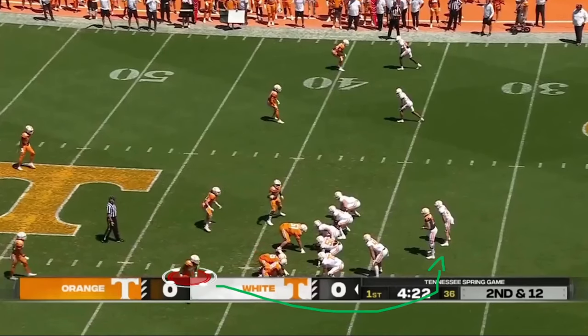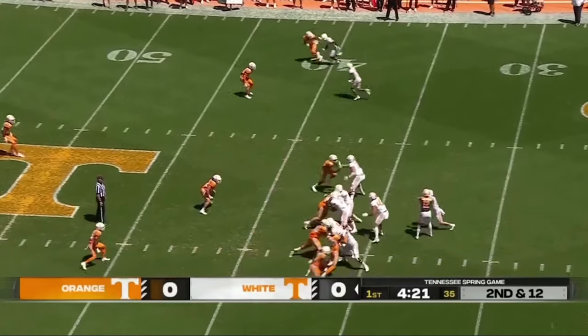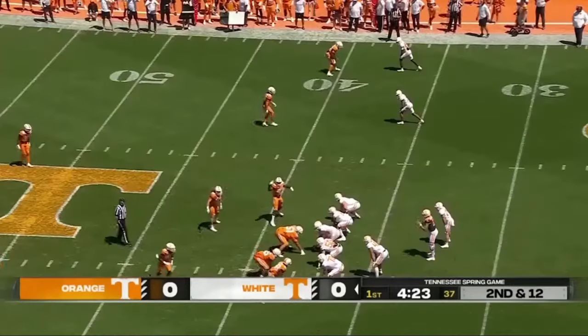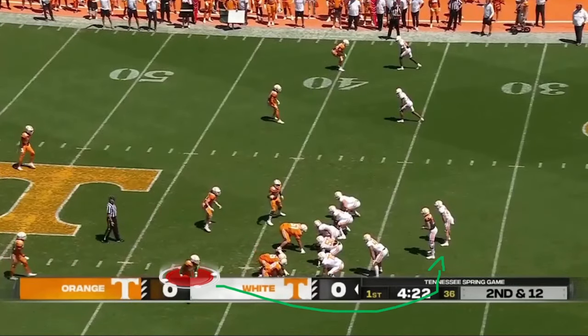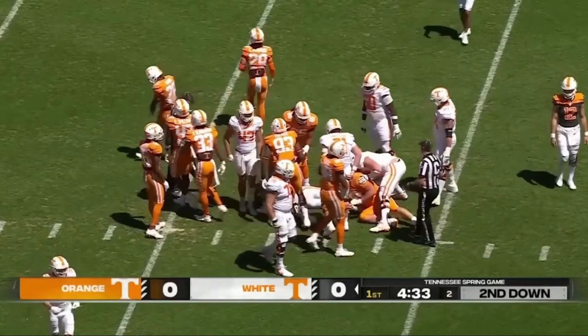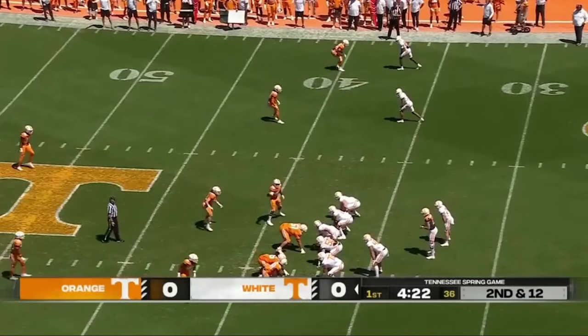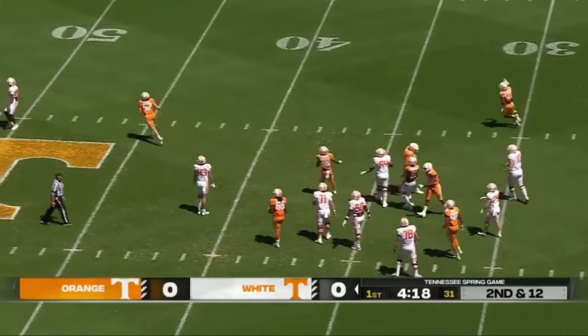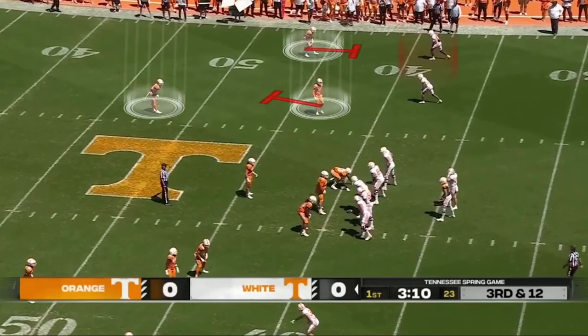Edwin Spillman comes around the edge clean — beautiful timing — and gets the sack. Patrick Wilk at running back was trying to block him. This is one thing that concerns me about our running back room in pass protection, though that was a tough block because Edwin's speed is crazy. That really jumped off the film watching him through all of spring — he's a lot faster than I thought he'd be. He's an absolute man-child out there, very impressive. He's going to play a lot for us this season.